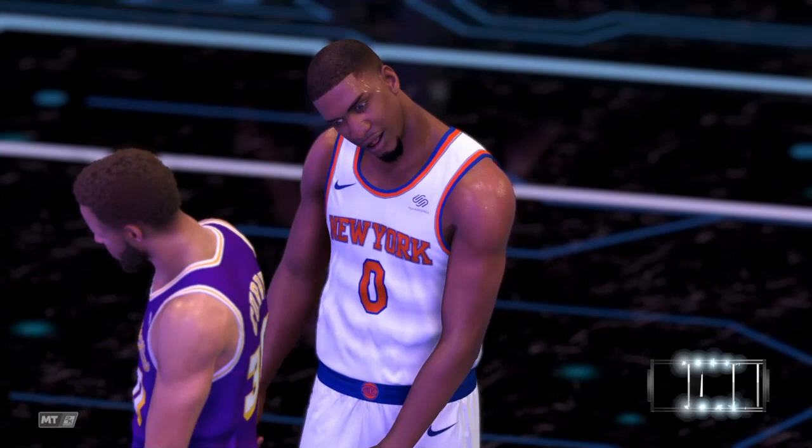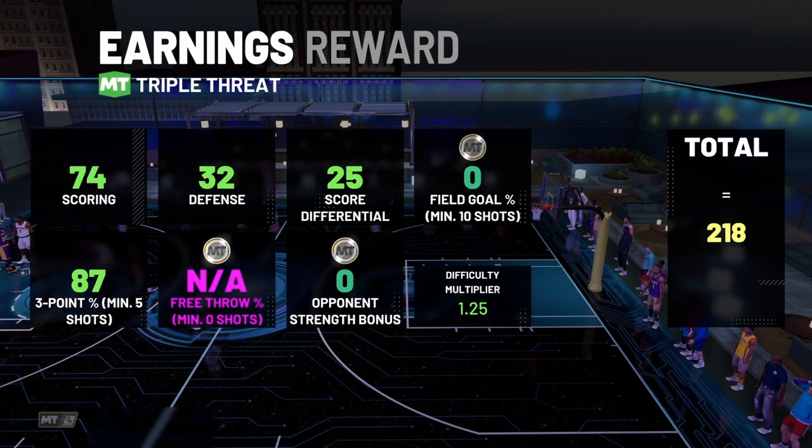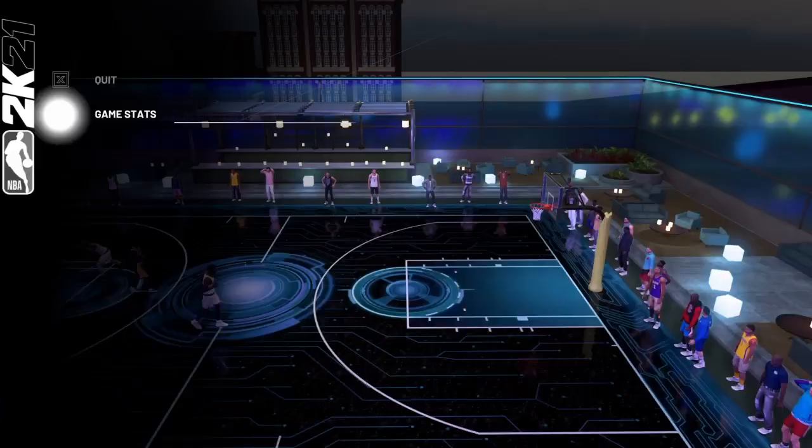Let's see what the final stats are. Let's go! My bad, I didn't press the button in time. In the box score, Jay had 18 points, 1 assist, 1 steal, seven of seven from the floor including four of four from three-point range — an awesome debut, one turnover, one dunk. Awesome debut Jay, we like it!